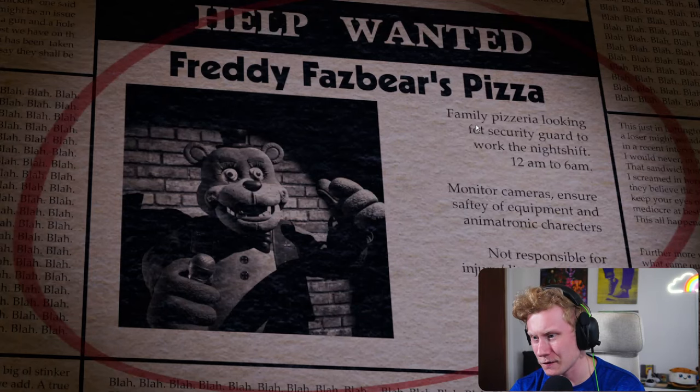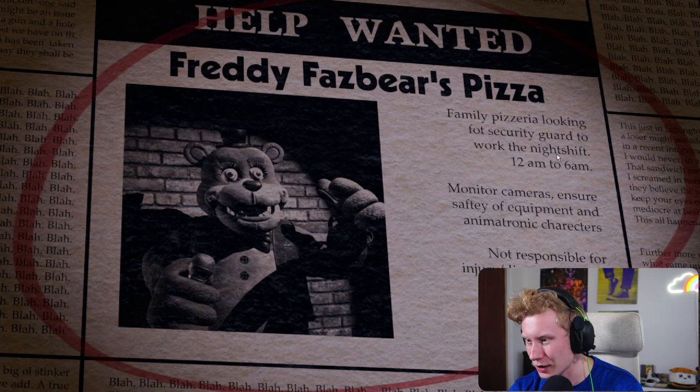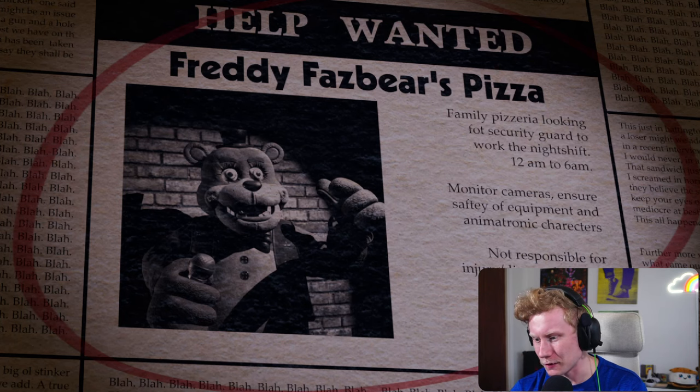Freddy Fazbear's Pizza. Family Pizzeria looking for a security guard. You work the night shift, 12 a.m. to 6 a.m. Monitor cameras. Ensure safety of equipment and animatronic characters. Not responsible for injury or dismemberment. $120 a week to apply — call 1-800-FAZBEAR.